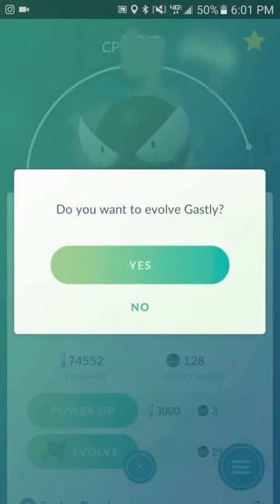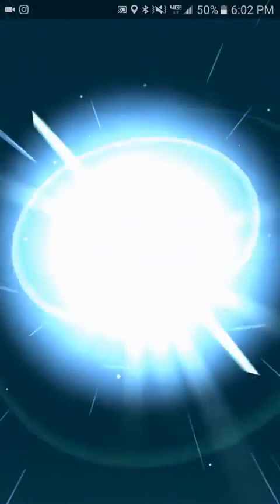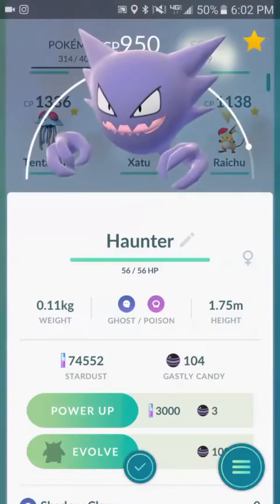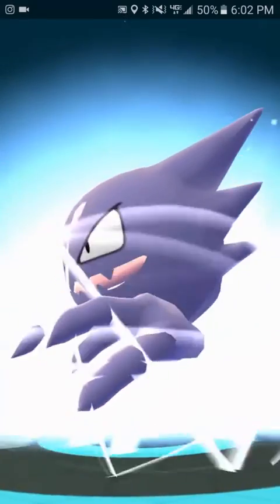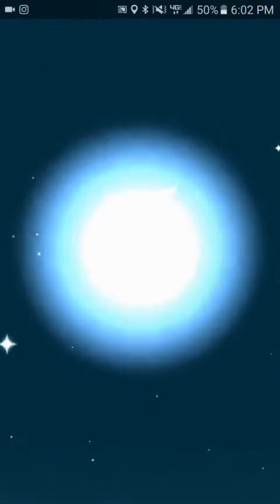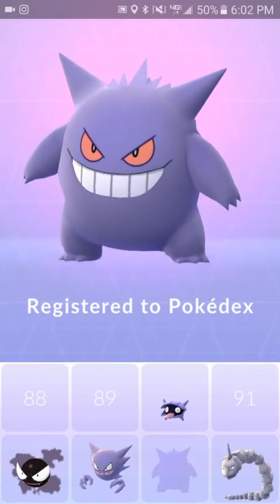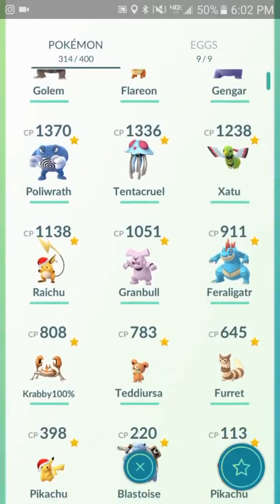Gastly all the way up to Gengar. This is the one I'm most excited about. Sorry guys about the background noise — mom just got home, filming in my room. 950 CP — I think that's actually pretty big for one. Come on, go up. Oh, I've never gotten a Gengar before. This is so cool honestly. Oh my gosh, he looks so mean. Look at him. Such a cool Pokémon. Gengar added to the Pokédex — so awesome. 1,490. I don't care — I'm still gonna be using this one in a gym. It looks so cool.